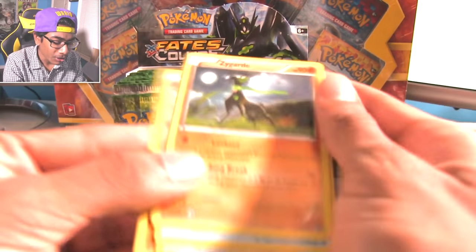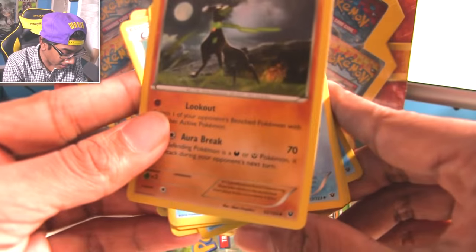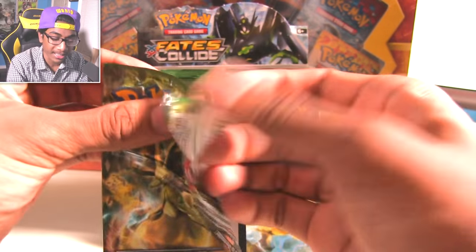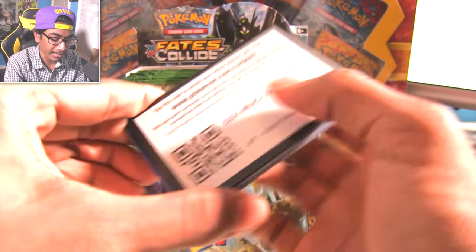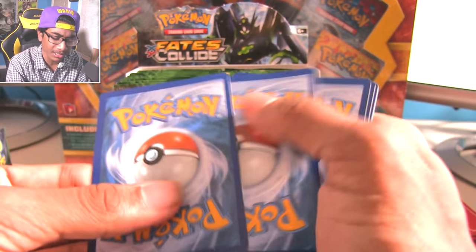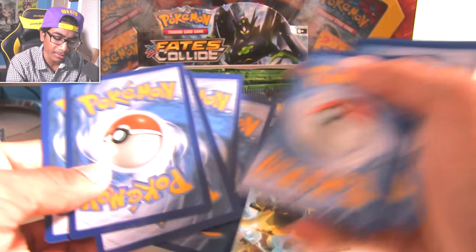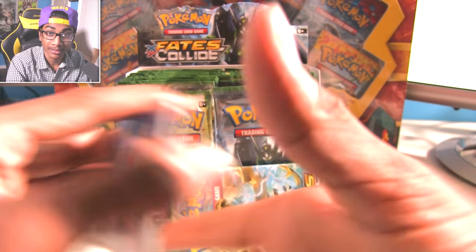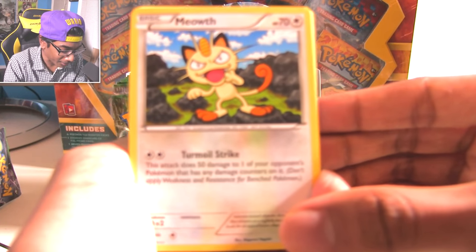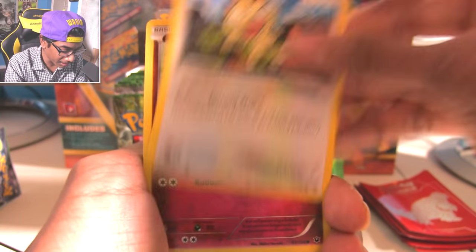We're expecting Zygarde to be like on Arceus' level as this second god. Like Arceus creates the universe, but Zygarde's the thing that protects the earth. So in a battle, it could potentially kill Arceus. Just because you create it doesn't mean you're stronger - don't fight with me. Meowth. Freaking Turmoil Strike - are you kidding me? Jigglypuff.